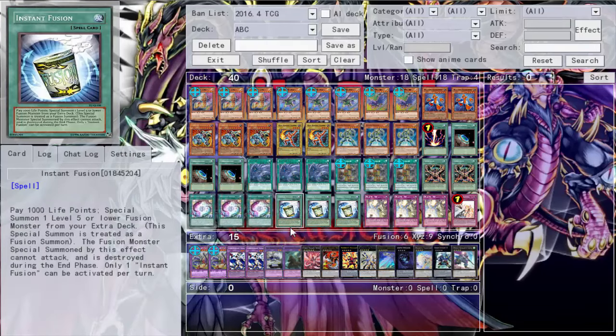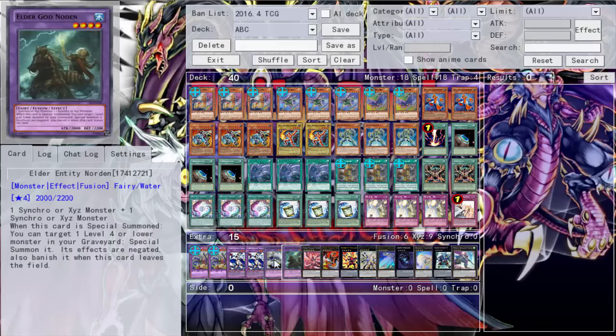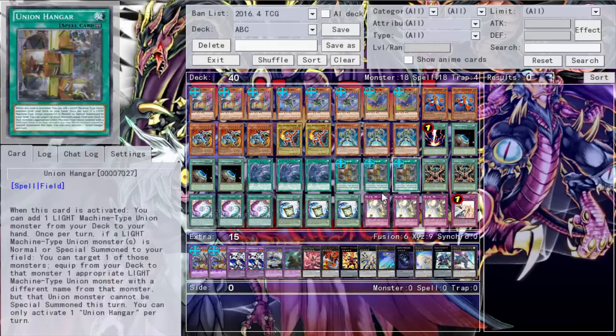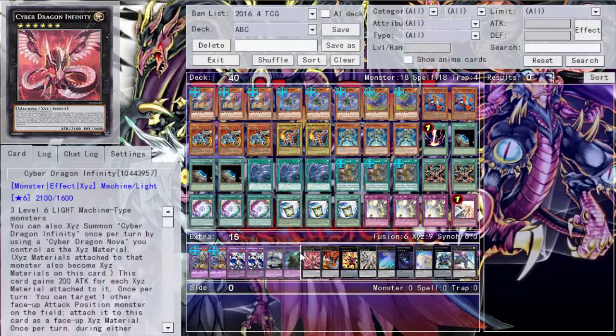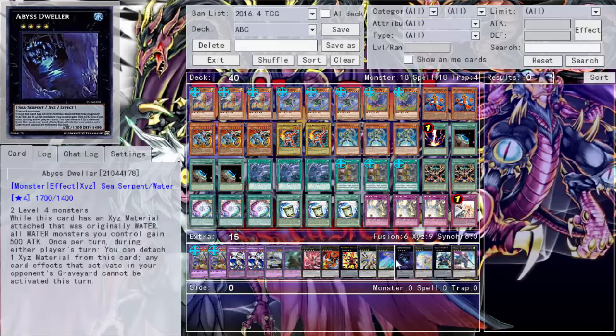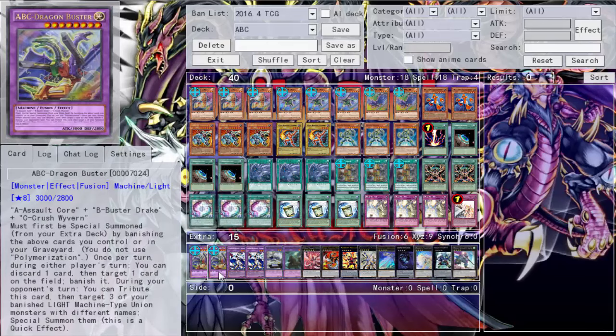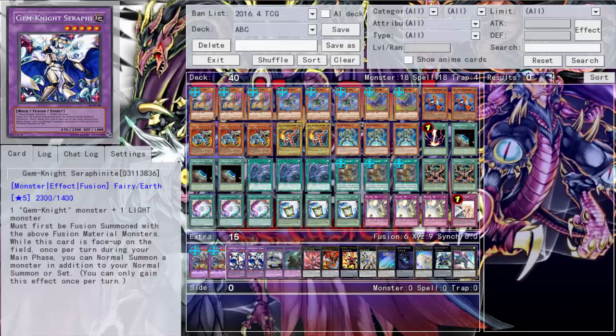Triple Instant Fusion — even though I only have two targets, you could probably add another Panzer Dragon. Really I just want to see it drawn. You could cut it to two and run something else. The targets are just Panzer Dragon and Elder Entity N'tss. Only one Infinity and one Nova because the extra deck is tight. You could probably take out Durandal and play another Nova, another Infinity. I'd definitely recommend running another ABC Dragon Buster because when he tributes himself you can easily run out of ABCs — it might be safer to run three.